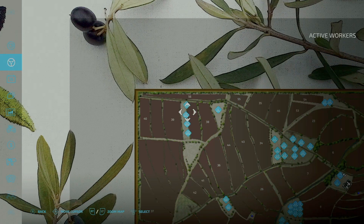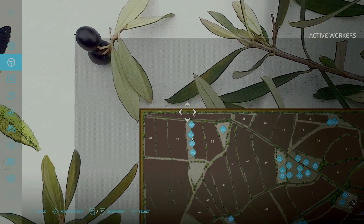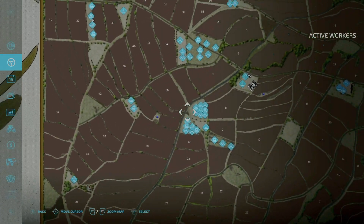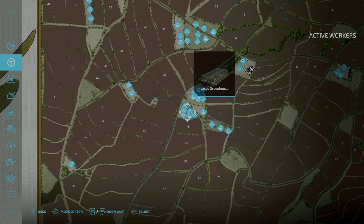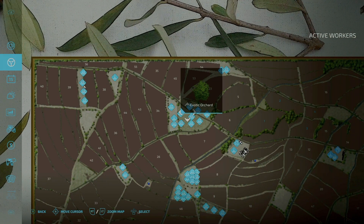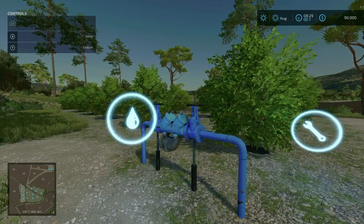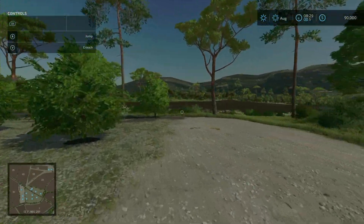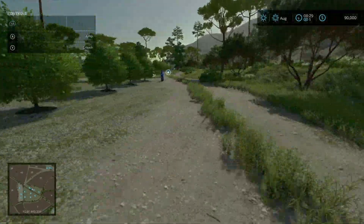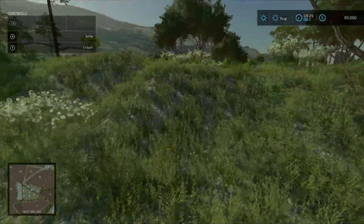I remember when this map first came out there were orchards all along the top here — felt like hundreds of different orchards. There's a bunch of greenhouses here, all exotic orchards. It all looks to be here.